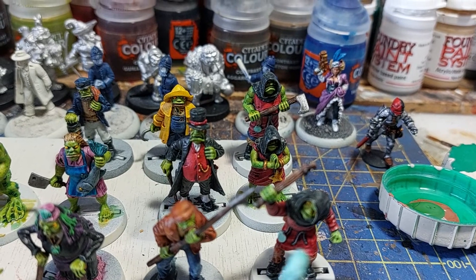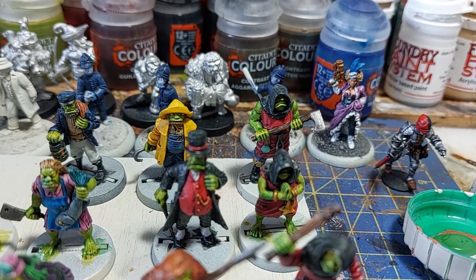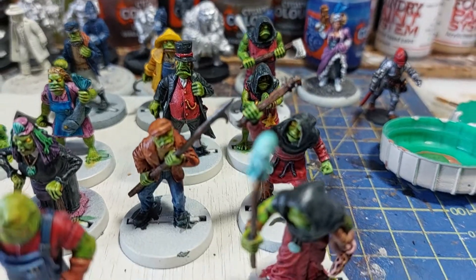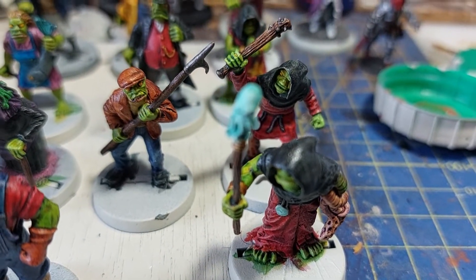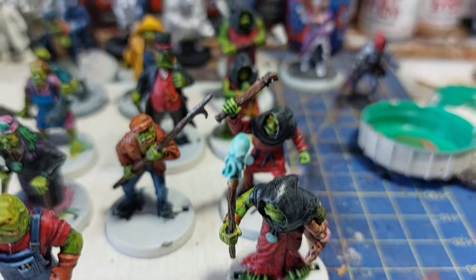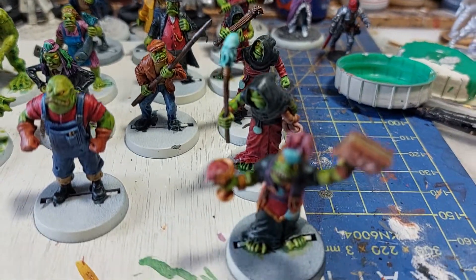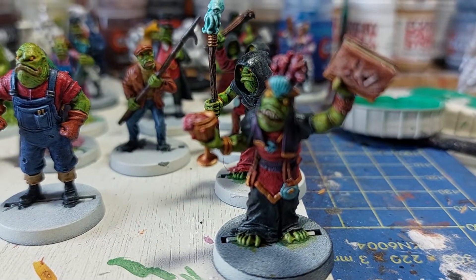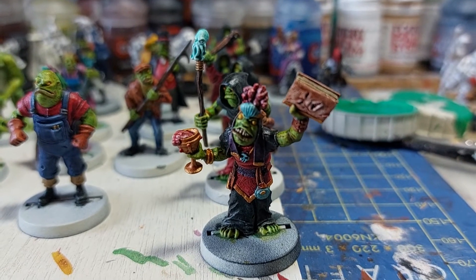These worshippers of Dagon are probably more Deep One than human. This guy at the back here has a few tentacles — which for Call of Cthulhu, you've got to have tentacles.